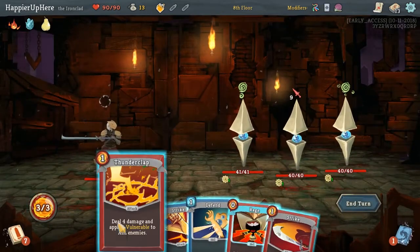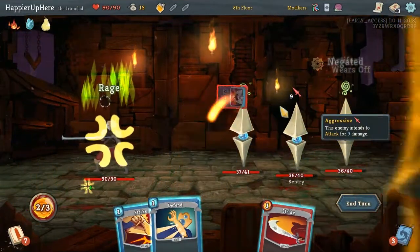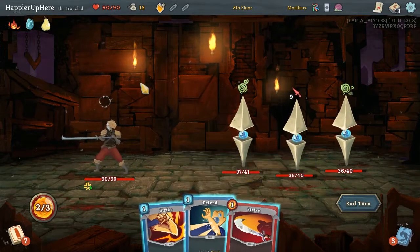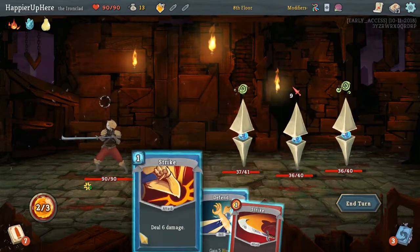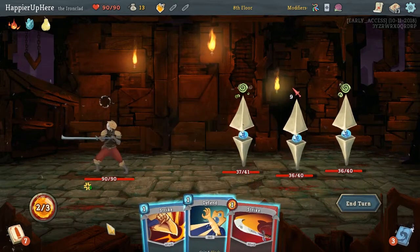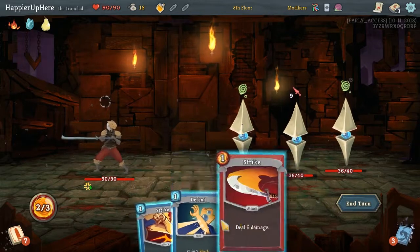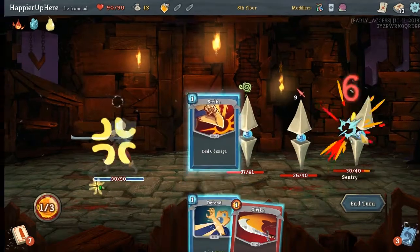We have 9 incoming, we can defend against that. I should have - that was dumb - I should have played... that was a big mistake actually. That mistake just cost us the perfect here. Because if I had done the Rage before the Thunderclap, I would have had exactly 9 defense. But this way we only have 6 or 8, not 9. That was my mistake.